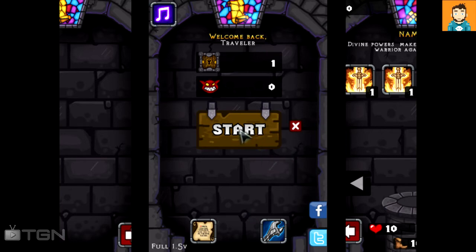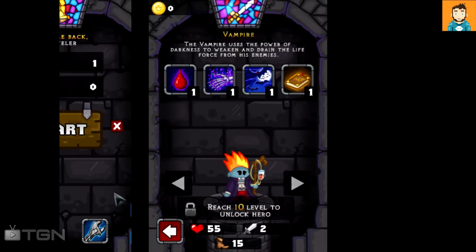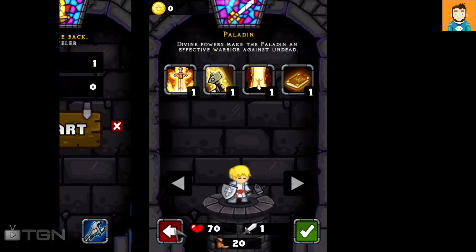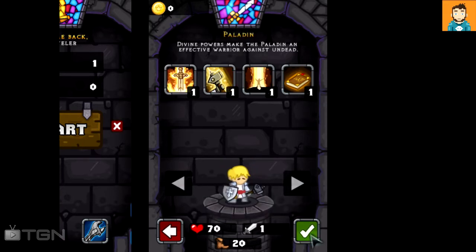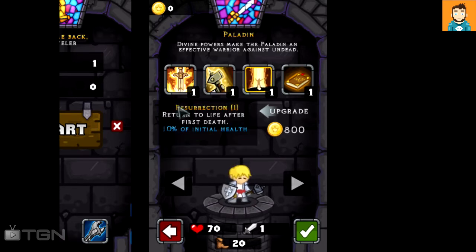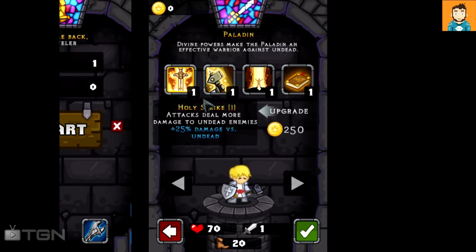The game is pretty freaking awesome so I'm just gonna jump into it and get started. You can start the game off as either a paladin — I think that's it, all you get right off the bat is a paladin. 70 health, 1 attack damage, and 20 speed I'm guessing. The abilities are Holy Strike, Crusader Strike, Resurrection, and Paladin Manual, but I don't think you start with any of those — you have to level them up.